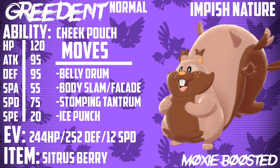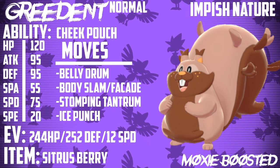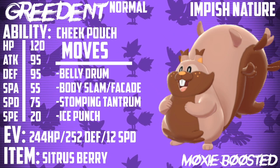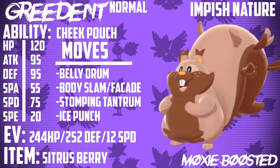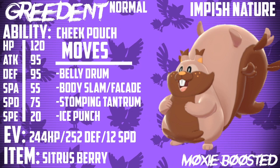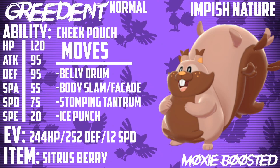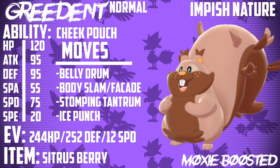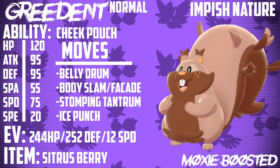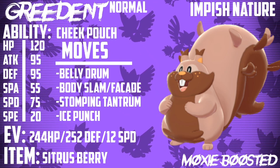As for the abilities, it has two: Cheek Pouch and Gluttony. Cheek Pouch is its default ability and Gluttony is its hidden ability. Cheek Pouch is objectively better than Gluttony because it restores 33% of your HP every time you consume a berry — on top of the berry's effect. So with a Sitrus Berry, you get 25 plus 33, so 58% HP restored. With a Salac Berry, you get the speed boost and 33% HP restored. That's kind of busted on the right Pokemon.